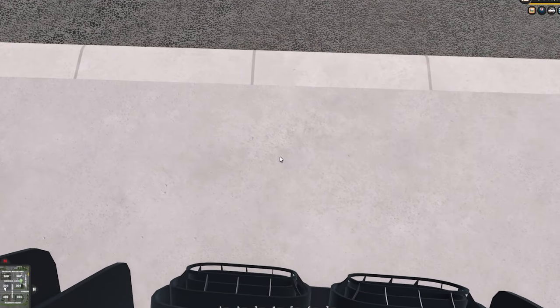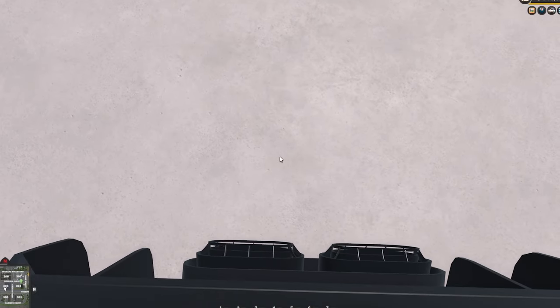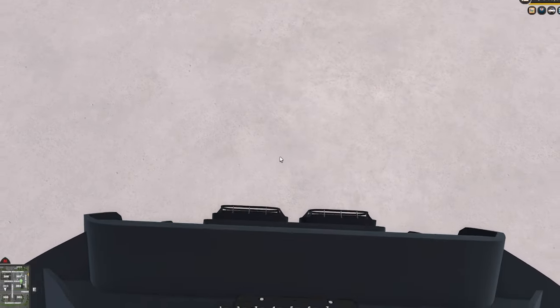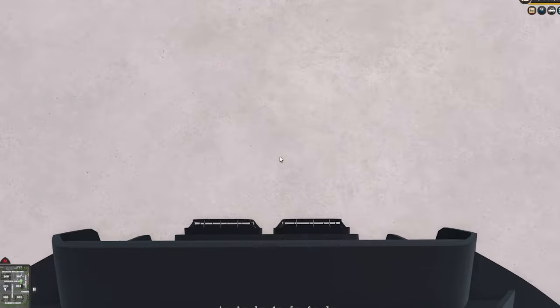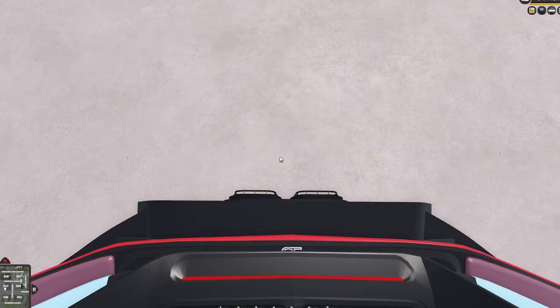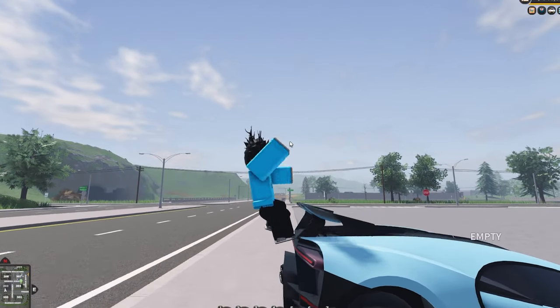Just keep pushing it back until your wheels are hanging over the edge. I think one more little push and it should just hang over. Here we go — just like that. Both wheels are hanging over the edge. You can push it back just a tiny bit more if you want that extra reassurance that it's going to work, just make sure you don't push it too much so it falls off.